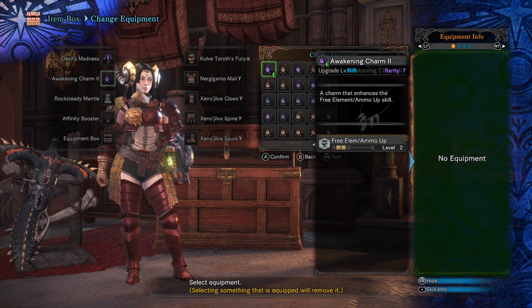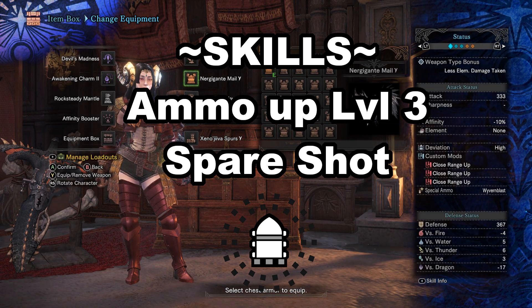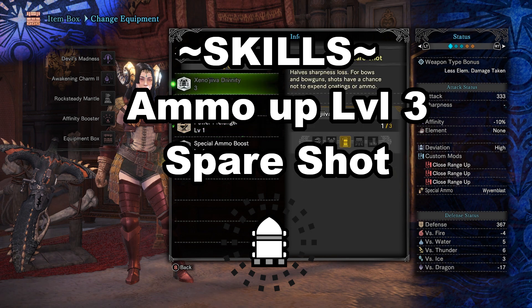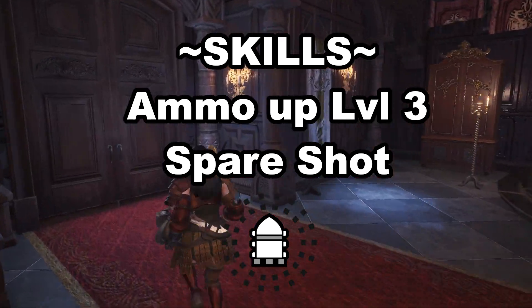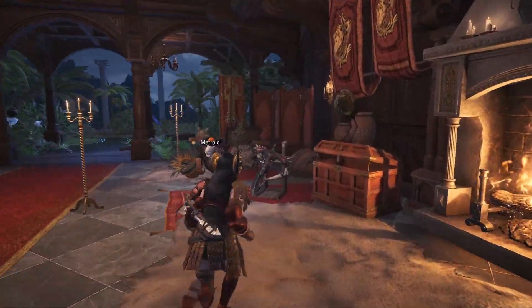To deal with the tiny clip size, we will use the skills Ammo Up and Spare Shot. Ammo Up level 3 will increase the size of our clip by one of whatever high recoil ammo we choose to use — one can use charms, armors, or jewels to fit this in. Spare Shot is trickier to get and requires three pieces of Xeno armor, preferably AT Xeno armor, to activate. Spare Shot gives us a 20% chance that our ammo is not used up when shot. Although they don't completely fix the clip issue, they at least improve it by a good amount.